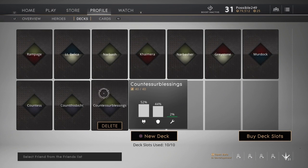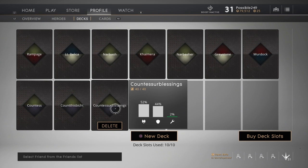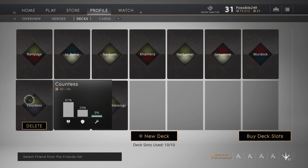I'm gonna show you this build I've got for Countess. This is the one I use in every match mostly, except when I've got Countess's Blessing or Countess's Bitch — this one is built a little differently.